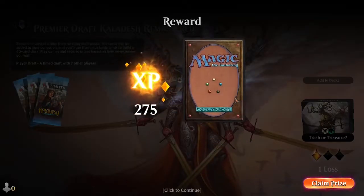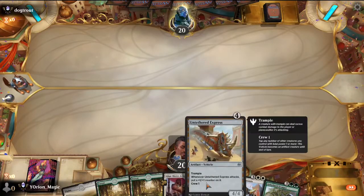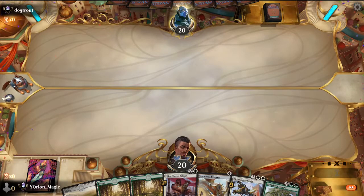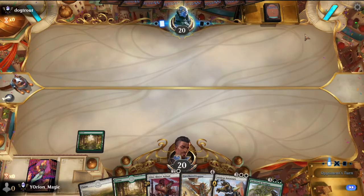First time playing this set and I'm already getting my gems back — pretty sweet. On the play, this hand's fine. Glint Sleeve Artisan turn 3, turn 4 Untethered Express, turn 5 Arborback Stomper, and start smacking their face around. Lead off with the Forest first. Let's see what you got, opponent?